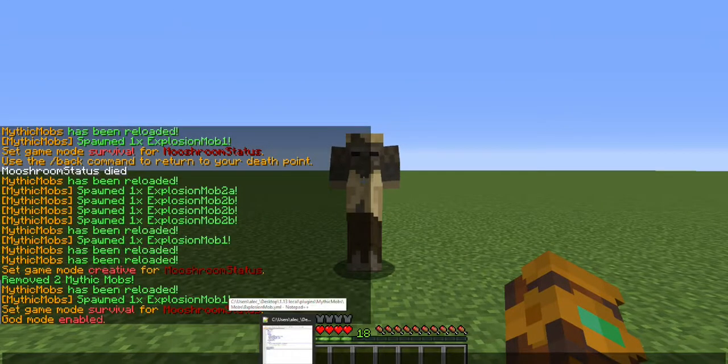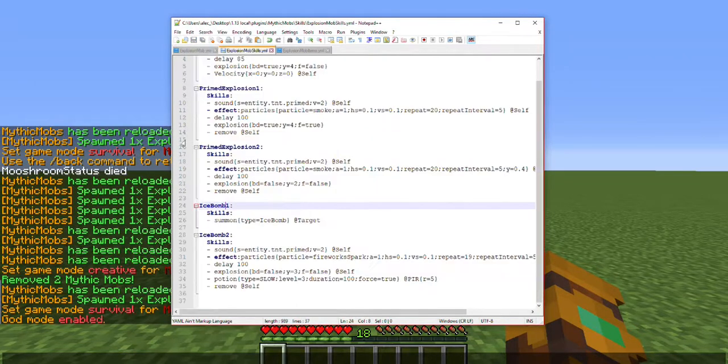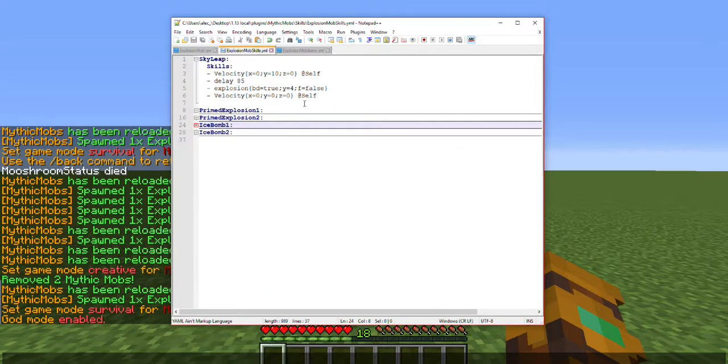Let's get on to a different skill that you guys can copy-paste. Next is going to be my skill called Sky Leap. What I decided to do is make a mob that will jump really high in the air and after touching down on the ground, he's going to explode. The explosion is composed of three variables: you have 'bd' or block damage, which I have set to true because he's going to create a crater in the ground. If you set this to false, nothing will happen to your ground.